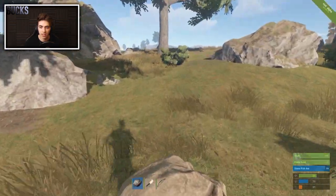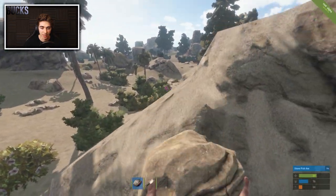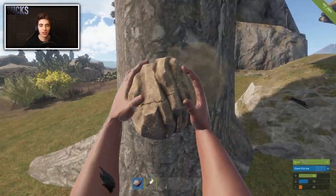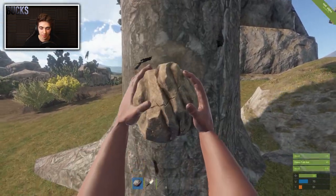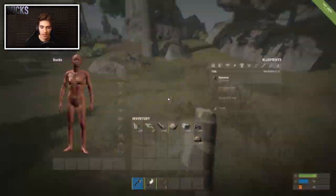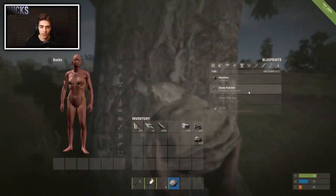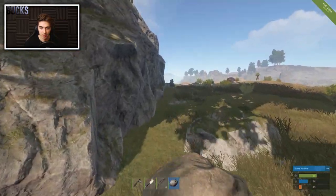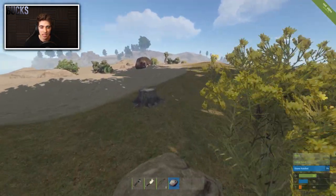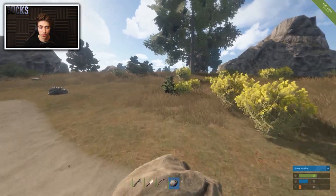While waiting for the pickaxe to craft — only takes 30 seconds — if you think someone's close, sit in a bush. Otherwise just chill. Once it's crafted, switch to the pickaxe and finish off the boulder. That should give you enough stones to craft a hatchet. You just need to whack the rock again and make sure you've got 200 wood. Always keep an eye out for other people and try not to get into fights straight off the bat.